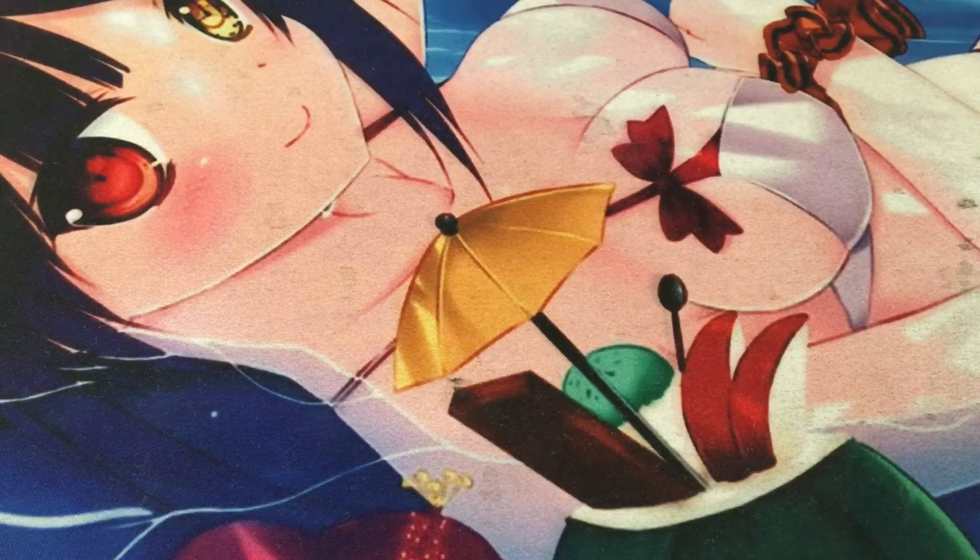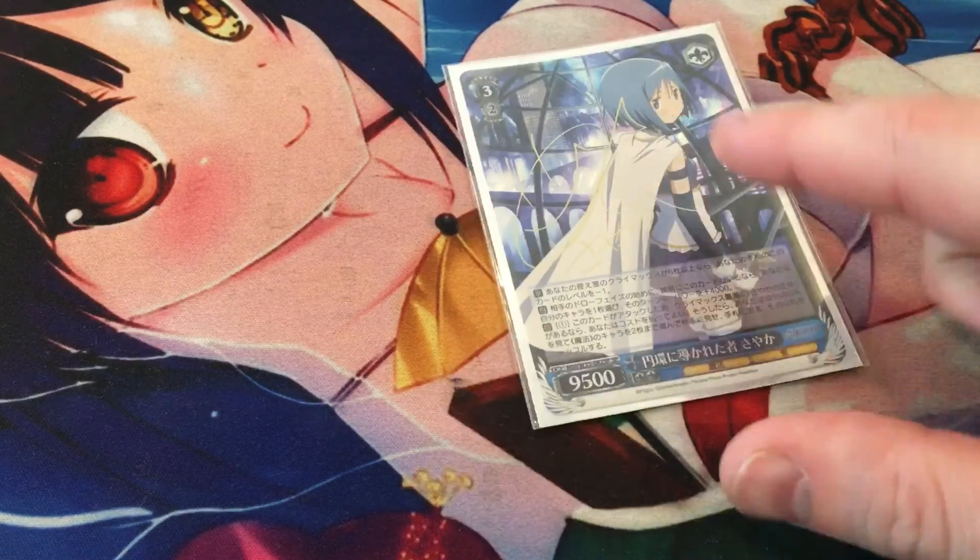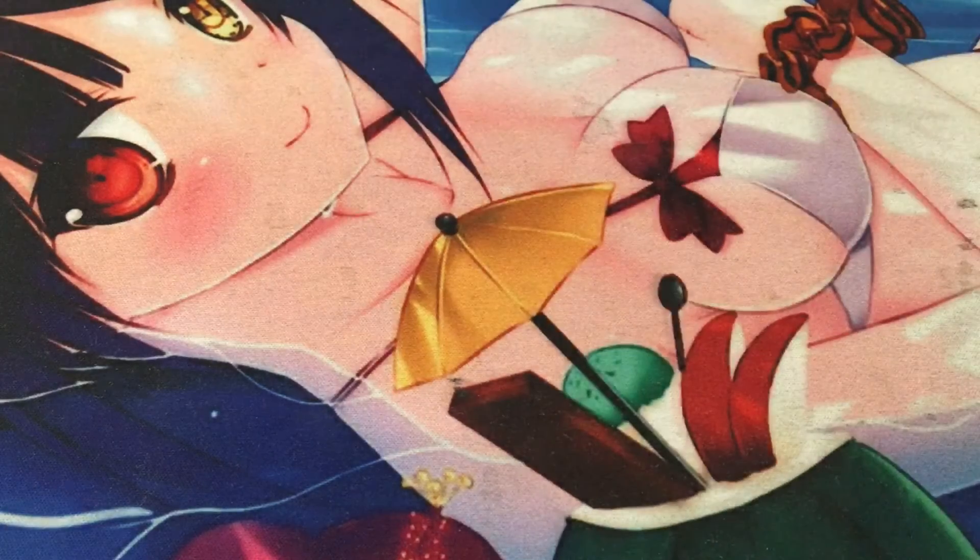We play one copy of the Sayaka early play, Sayaka Guided by the Cycle. She can be early played from hand if you have six or more climaxes in your waiting room, which isn't super easy to pull off. During your opponent's draw phase, she gives plus 4k to one of your characters, so she can buff herself. Her climax combo with the pants climax, Sayaka's True Form, lets you pay one and on attack search two — not a horrible card, just a little hard to early play.